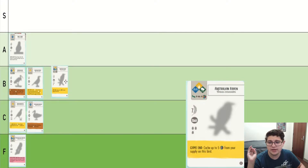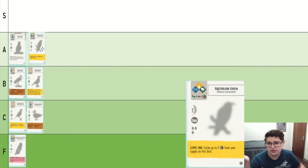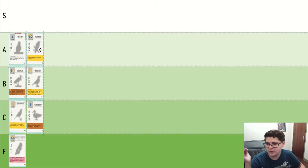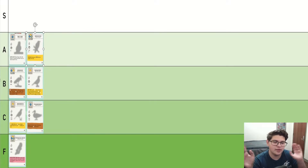Australian Raven. This can be a very solid bird in the late game if you happen to have a food engine. So I would say either A or B. Currently I'm going to go ahead and put it in A. Another thing to keep in mind, this bird does have the omnivore symbol, which is really useful for scoring with nectar. I sometimes will use that to decide whether to tip it up to the next tier or not.